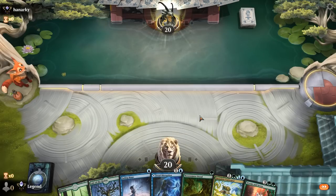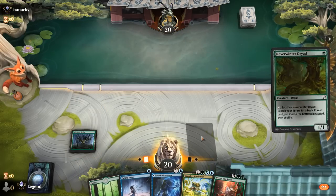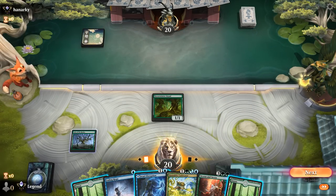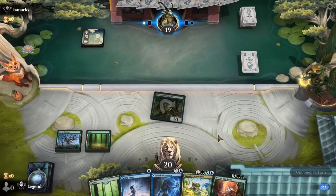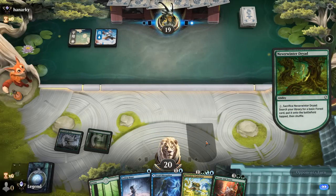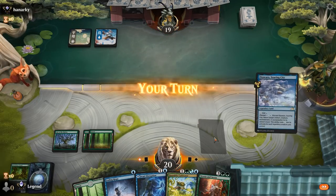Okay, we're on the play and it's promising. Turn one Dryad sets up an early Cultivator. We have to make a choice with Jwari Disruption — still want to play Dryad turn 1, so we'll need to find another blue source if we want to curve into Cultivator. Going with the highest upside play of sacrificing Dryad. All right, there we go — perfect. Play Cultivator, and then next turn Ren and Seven.